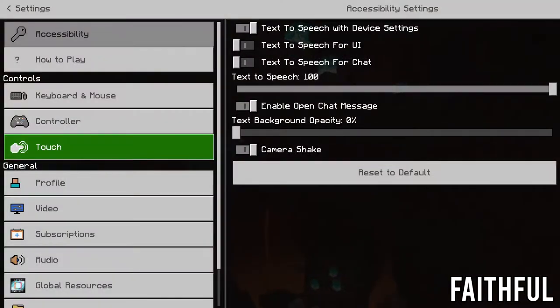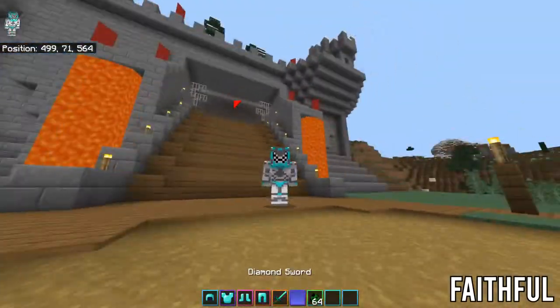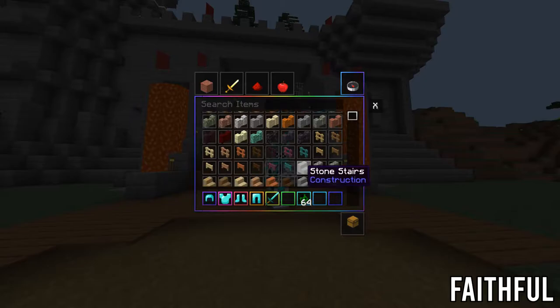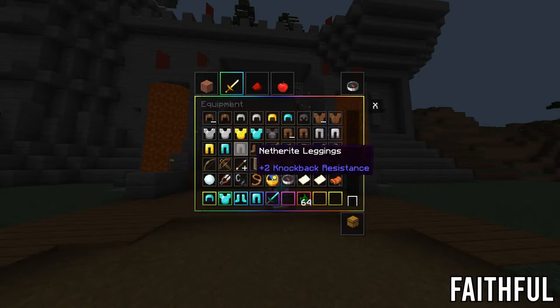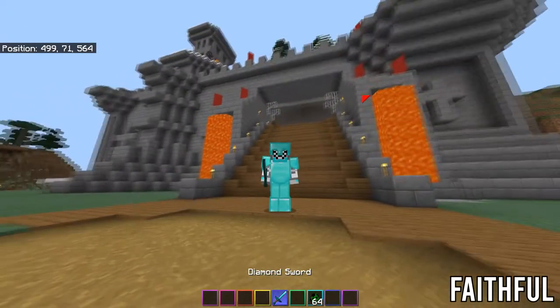Kicking it off at number 1, we have the good old Faithful Texture Pack. Right now I'm using Compliance 32 Beta 3 — it's simply something that has a few adjustments, but does not take away from Faithful whatsoever. The Faithful Texture Pack gives a nice, smooth, and well-polished effect when playing Minecraft. It doesn't really adjust anything, it just makes things a whole lot smoother and more enjoyable when playing the traditional Bedrock game. As you can see from the blocks, pretty much everything is exactly the same but with sharper, refined edges. Even looking at the armor, everything is a lot smoother and more enjoyable, just adding that oomph to Minecraft.